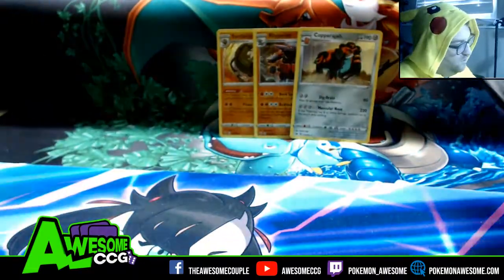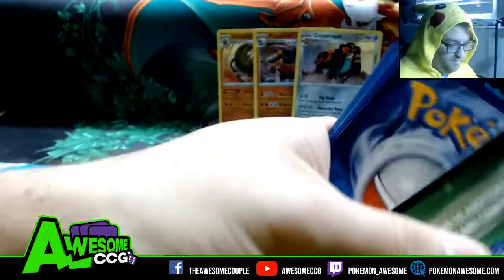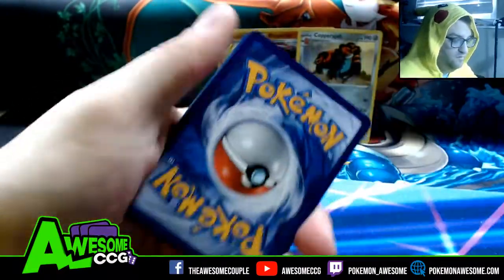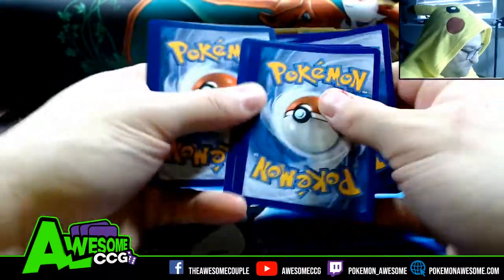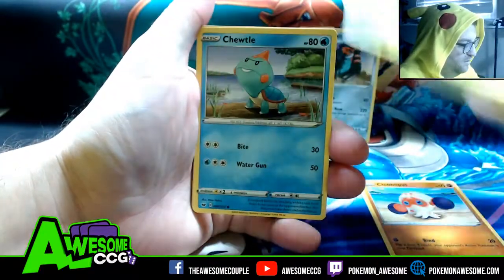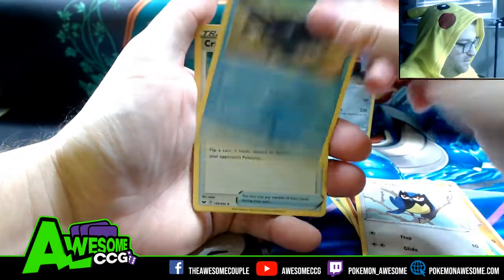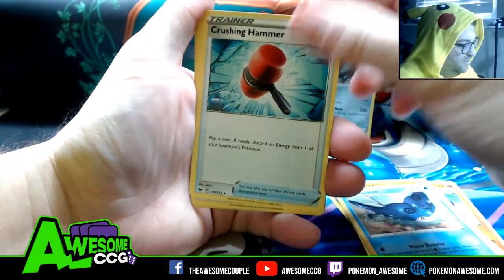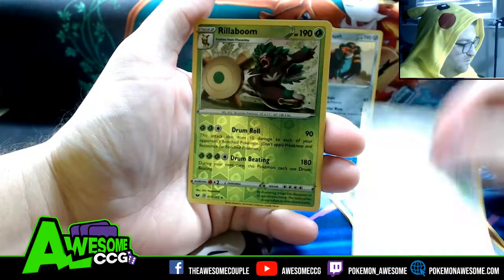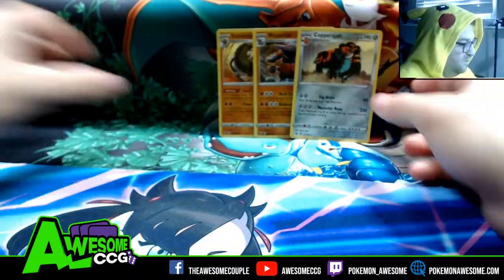Pack number four — four packs, four holos, can it be done? It cannot be done. Clallopus, Cottony, Choodle, Rhyhorn, Rookity, Mantine, Crushing Hammer, Switch. Reverse is a Rillaboom, and a Centiskorch regular rare. So we've got three holos with this.